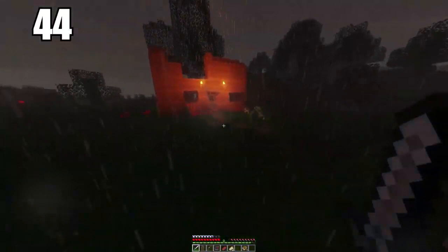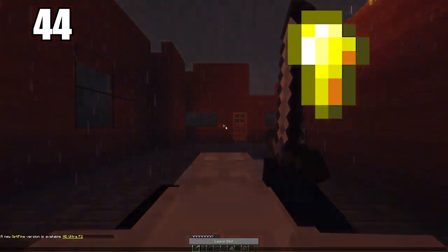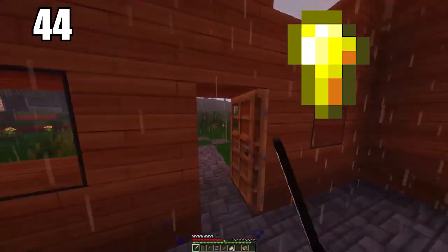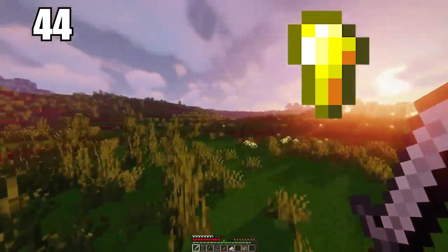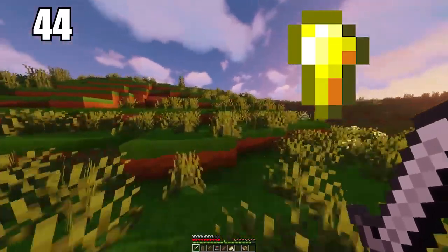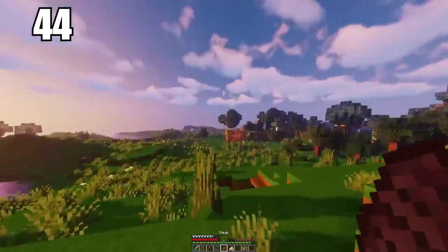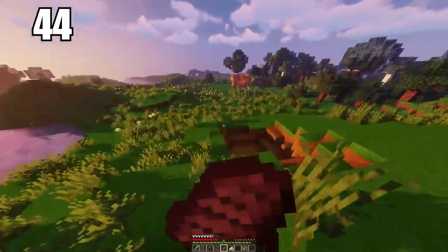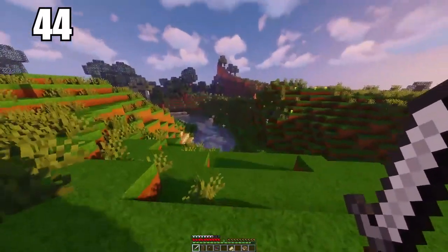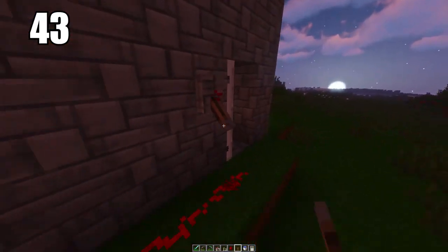Tip number 44 is using your gold nuggets to make healing items. After doing quite a bit of mining you'll end up with excess gold, and you don't really want to make that your primary source of tool making. Making gold nuggets and placing them on food items is going to give you the best healing items you could ever have. Golden healing items are the best thing to have against a really difficult enemy — a golden healing item can instantly restore you back to full health and save you from a lot of bad scenarios.